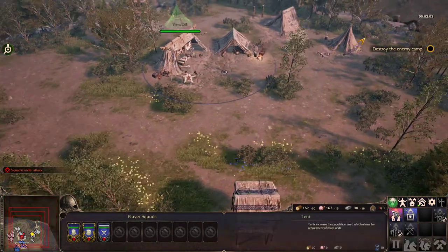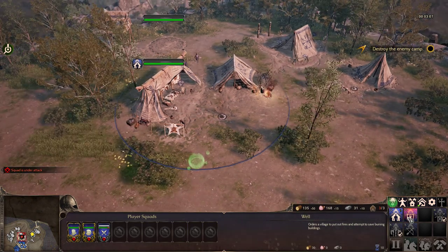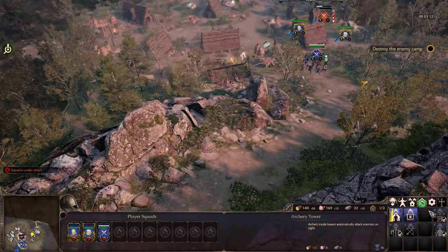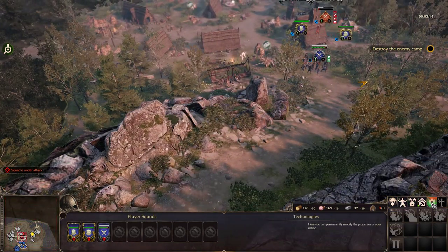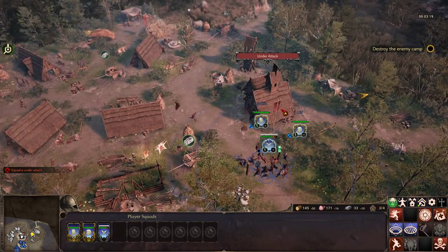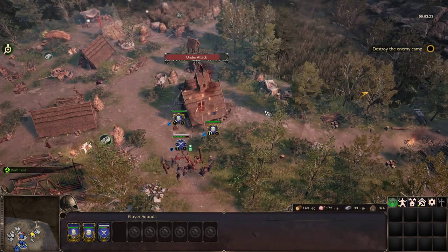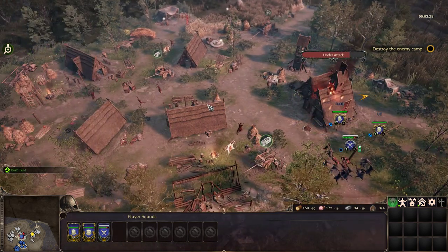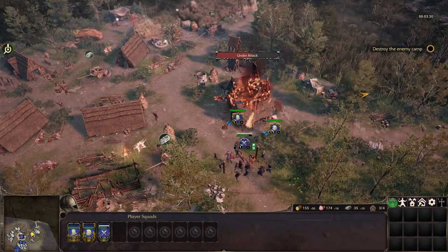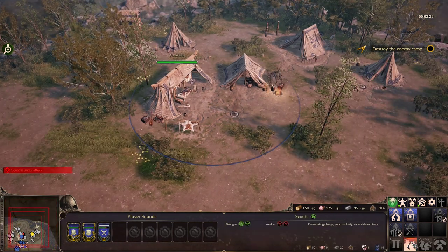While that's going on, we're gonna pay attention back at home. I'm building another tent. We don't need the well right now, but if we can have more guys, that would be pretty good. These are technologies — that's the next step. We have to destroy the town center. We're taking enemy fire! Scouts — devastating charge, good mobility, cannot detect traps.